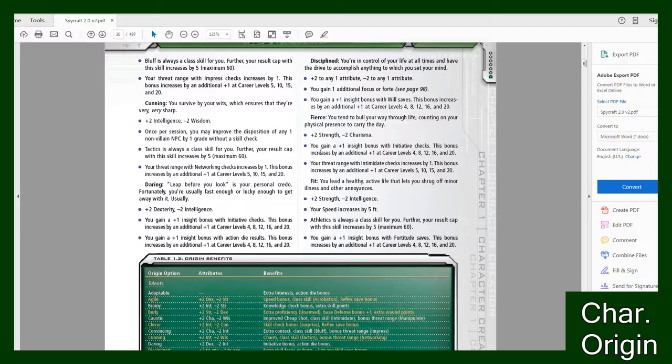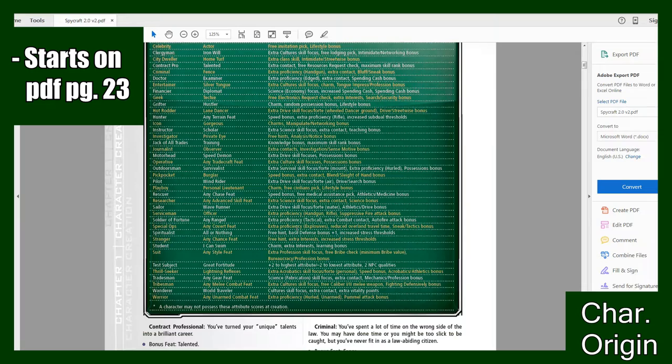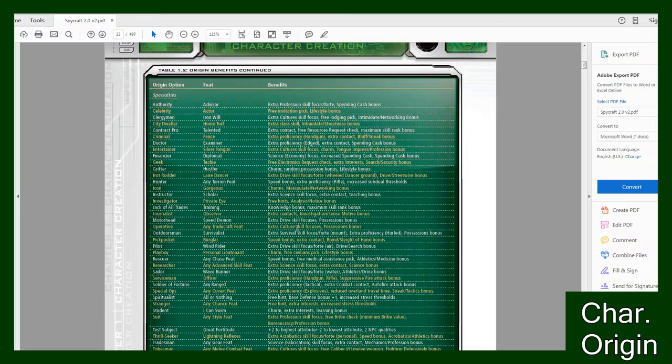Just make sure that not only do you get your score modifiers but you also get your other benefits. For instance, Fierce comes with you gain a plus one insight bonus with that, and then the threat range will be up. However you want to note that, write it down somewhere on your sheet — don't forget that. So after you pick your talent you can go to PDF page 23 and pick your specialty.